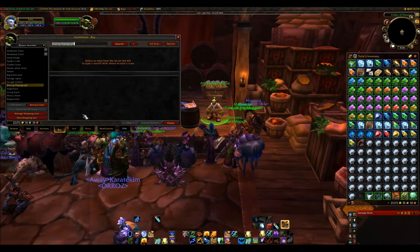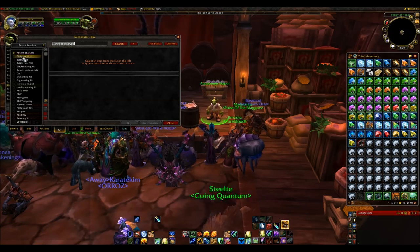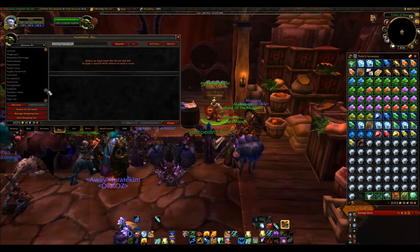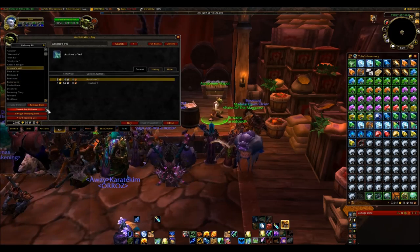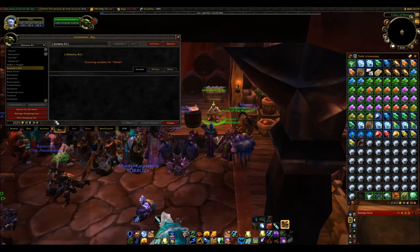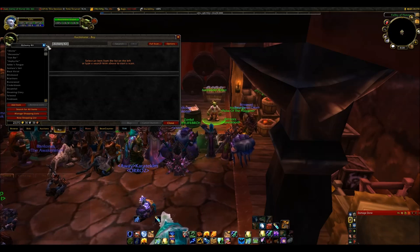Auctionator allows you to set up shopping lists. For example, if I want to sell alchemy kits, I have a pre-made list here of items that I can sell in an alchemy kit. If I click on these items they will just search for them, or I can search for all of them at one time and it will list them. I don't actually want to do that right now because the server is quite laggy and it takes a while to search for everything.